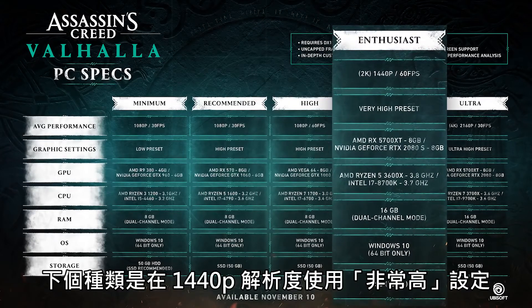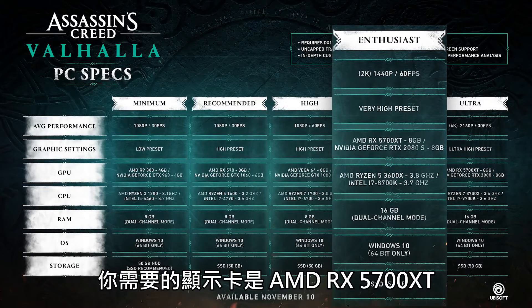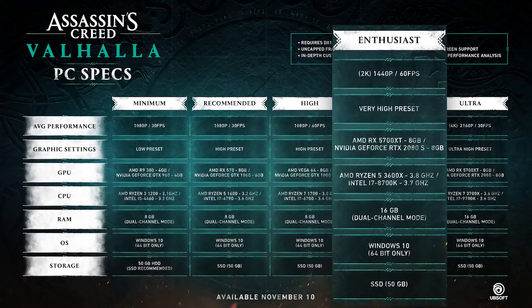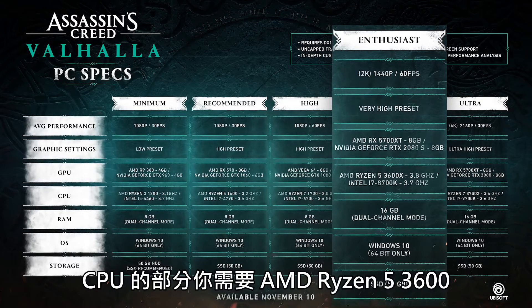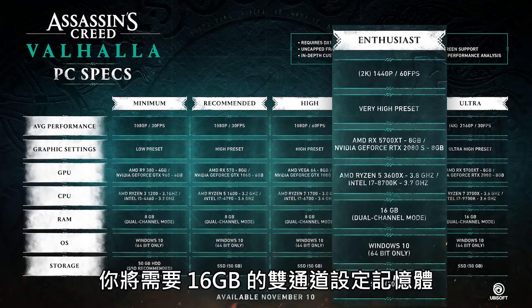For the next category we have the very high graphical preset at 1440p with an average performance of around 60fps. For the graphics card you'll need an AMD RX 5700 XT or a GeForce RTX 2080 Super. For the CPU you'll need an AMD Ryzen 5 3600 or an Intel i7 8700K. For RAM you're looking at 16GB in the dual channel mode setup.